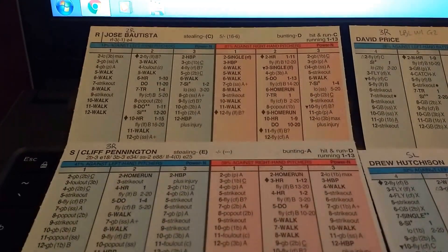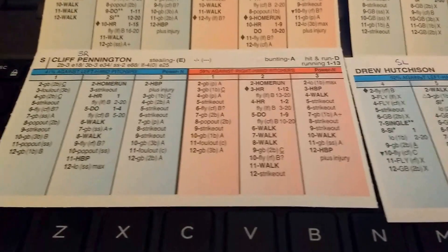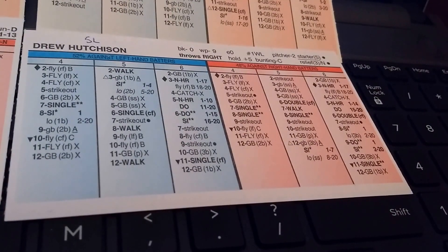We've got Toronto Blue Jays Jose Bautista, starting pitcher David Price, backup infielder Cliff Pennington, and relief pitcher Drew Hutchinson.